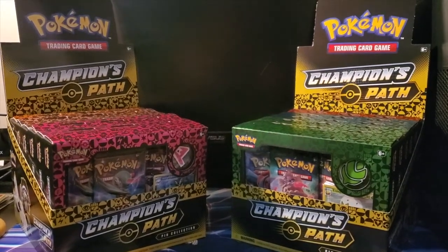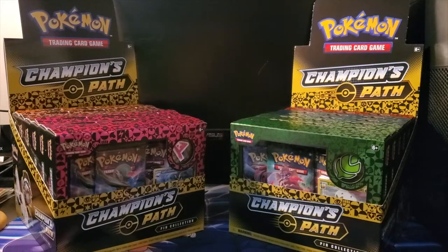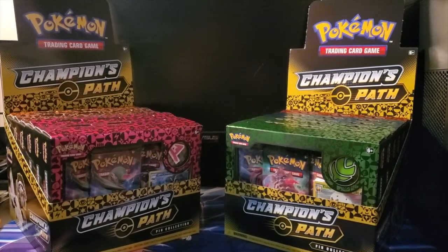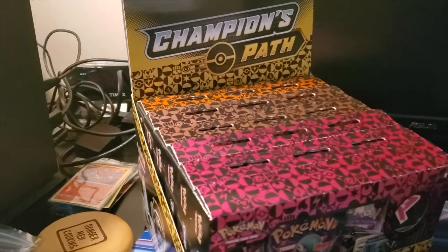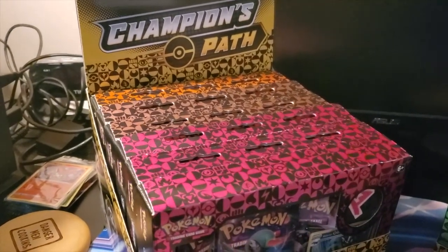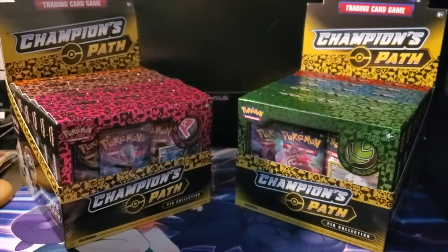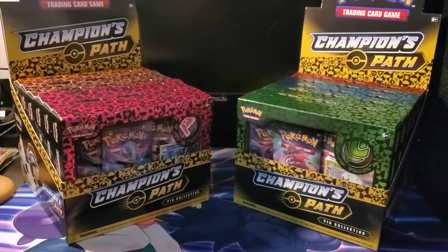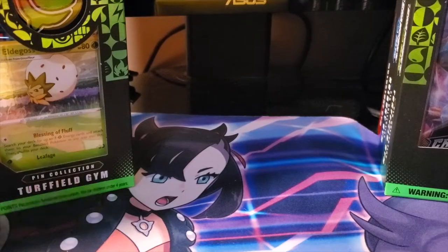What's up guys, Shouty here bringing you another Pokemon TCG video opening some packs. I've got some Champions Path pin collection boxes in front of me. On the right side I've got Milo, Nessa, and Kabu pin collections, and then I've got Piers, Opal, and I can't remember what the dragon-type guy's name is. I do a quick pause and then I'll be right back in my normal setup.